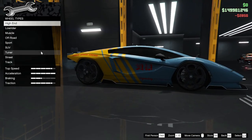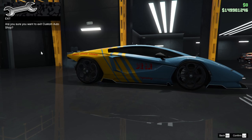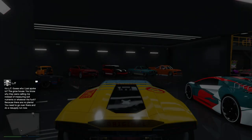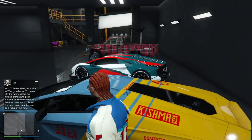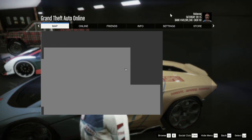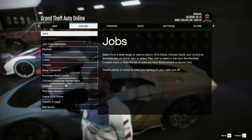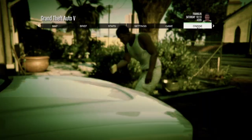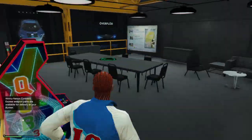At this point, we want to leave the garage and then leave our vehicle. Once we've done that, what we need to do next is leave GTA Online and go into story mode.